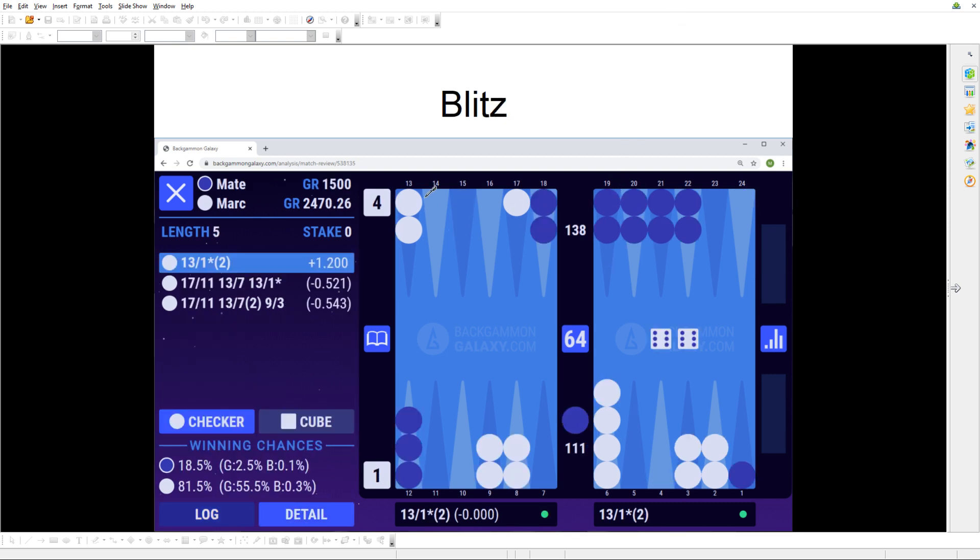The next category is the blitz. The blitz is when you are attacking and building inner board points. You don't care too much about purity — the deeper points are almost as valuable as the purer points. You're not trying to build a prime; you're trying to maximize the number of checkers in the zone as ammunition. You're trying to build inner board points and put your opponent on the bar, continuing until you reach a full closeout of your inner board.